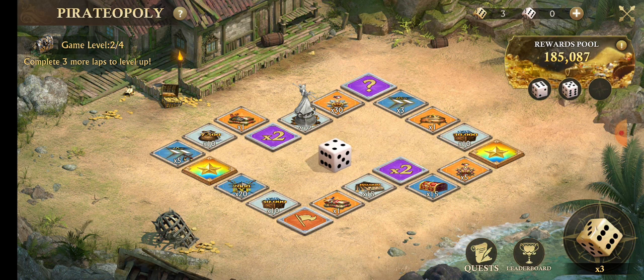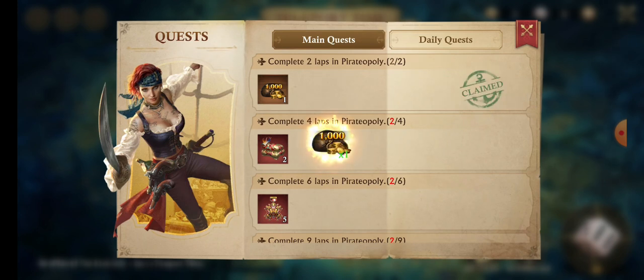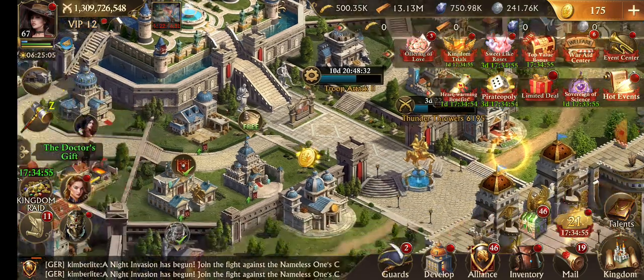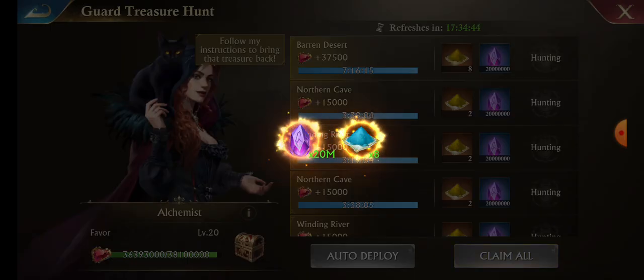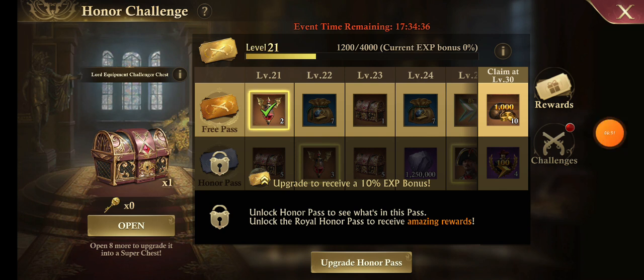That will be all for today's video — there's nothing much to upgrade. Let me finish my Pirate Opoly. That's 4,000 gold I just got. I've explained everything you need to know and do. If you have any questions, don't hesitate to ask me and I'll try my best to answer. Have a wonderful day ahead, bye guys!